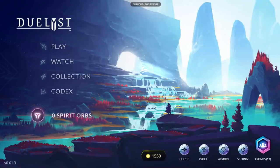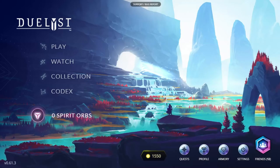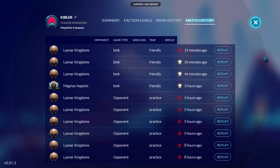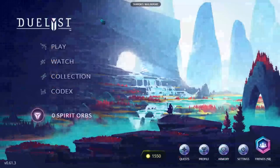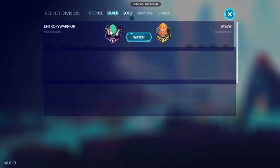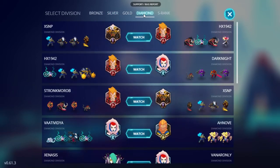Thankfully, Duelist has great tools for players looking to improve. Within your profile, which you can access via the main menu screen, you can find your match history. This will show the results of your last 10 games, as well as give the ability to replay them so you can look for places to improve. You can also watch completed games of other players on the ranked ladder, which may give you ideas to improve both your decks and your play.